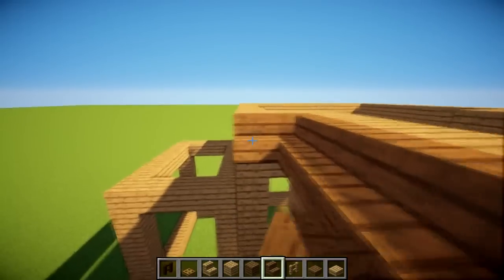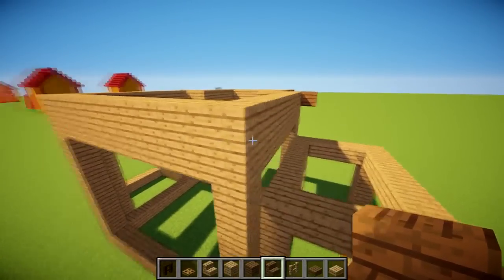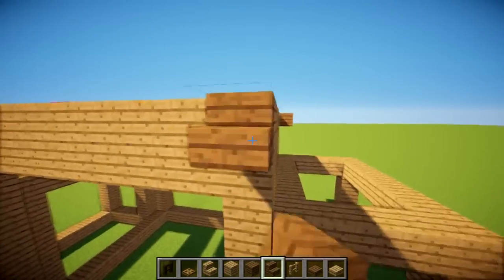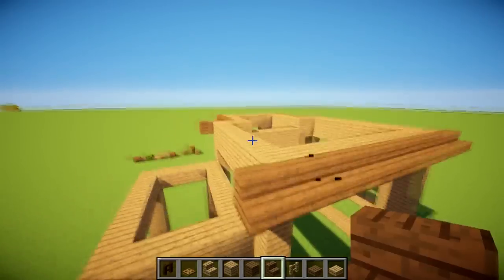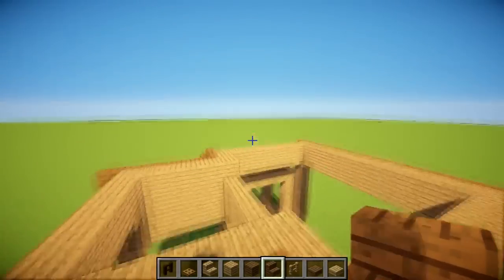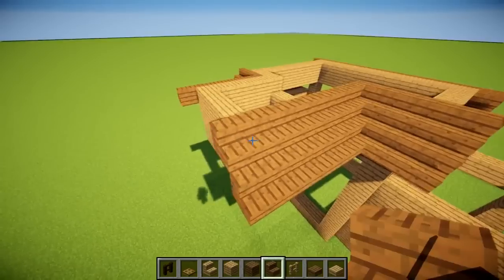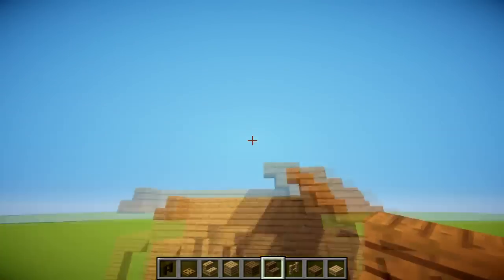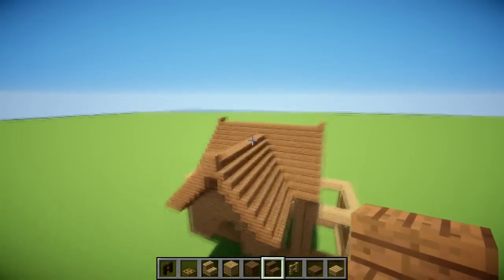We overlap by one and come out like this. At the back it'll be straight going all the way across — the two slopes join up to a peak while also blending into the main roof. I'll show you quickly — putting these underneath accentuates that little cone up top. You can see how that roof blends right into the other roof.